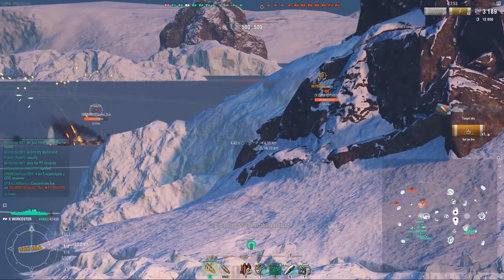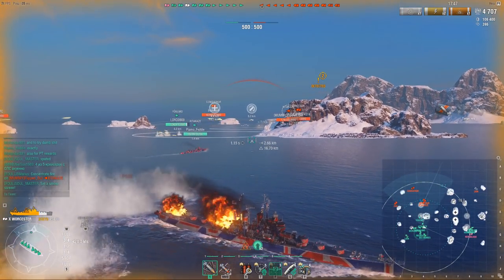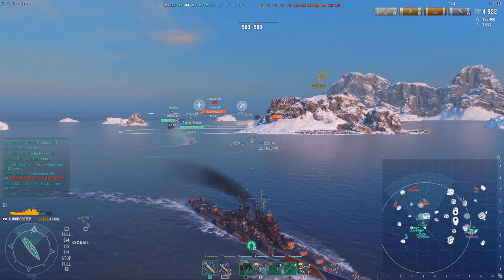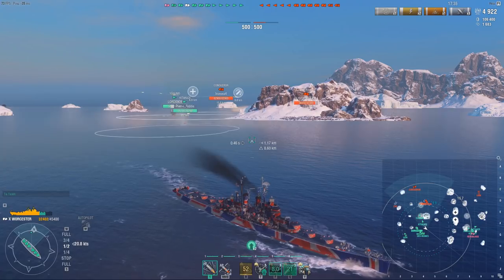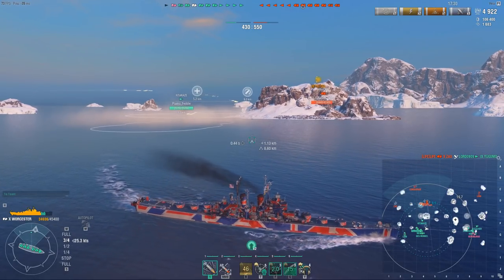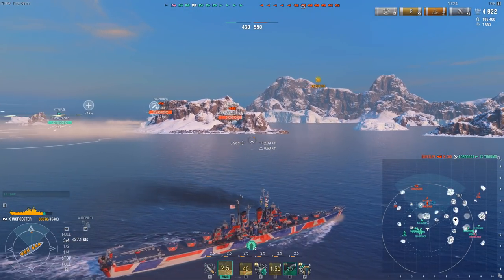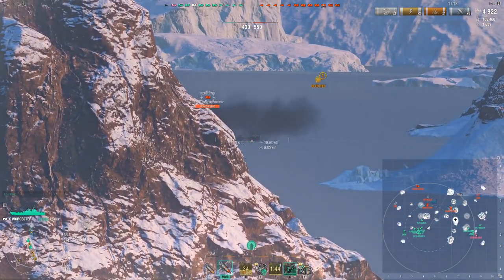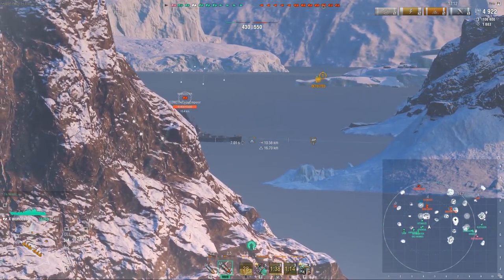Whoever is inside the buff gets 2 stacks. As you can see it says 'buff seized' and I got 2 of those buff signs underneath my ship. All of these buffs work so that they give you a 5% increase of whatever. In this case I gained 5% concealment times 2, aka a 10% concealment buff. Note that when we activate this area, all allies within 12km also gain 1 buff, but the ship that activates it gains 2 buffs. So it's always an advantage to try to be the one who activates it, because it gives you twice the rewards.